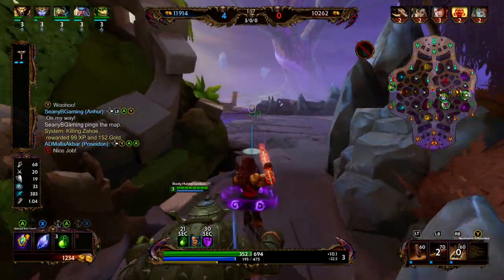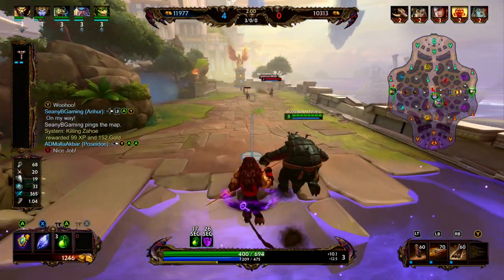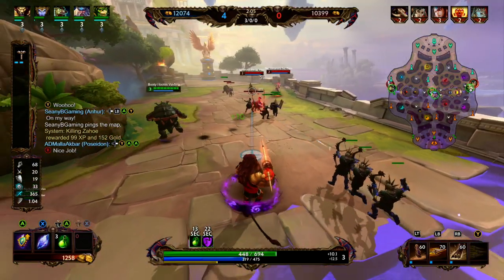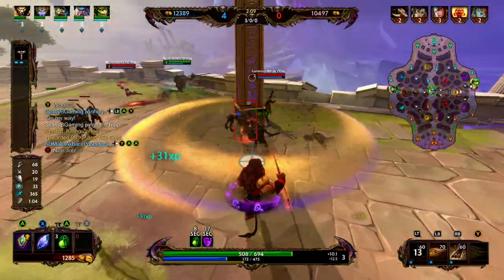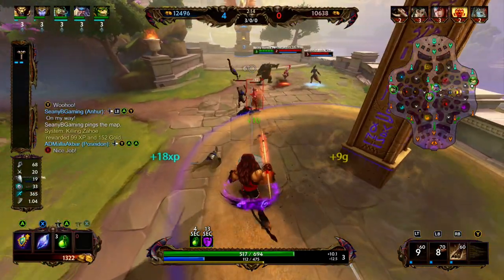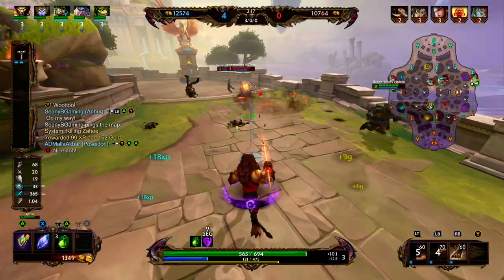In terms of the leveling order, at level one you want to put a point into your two. Then at level two put a point into your three, just so you have an escape if you need it. Level three, put a point into your one. Then we want to max out our one, max out our ultimate whenever we can, then max out our three last.